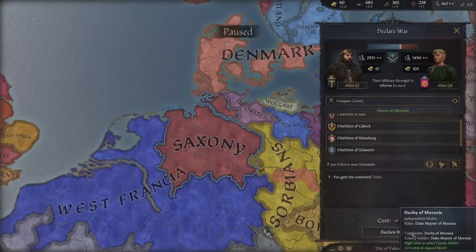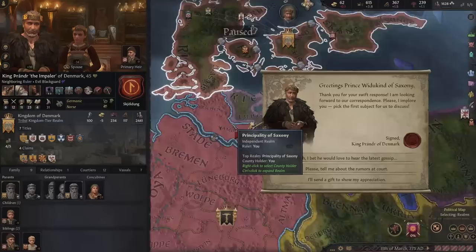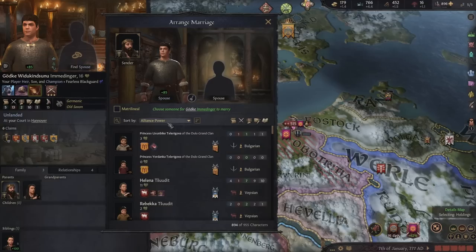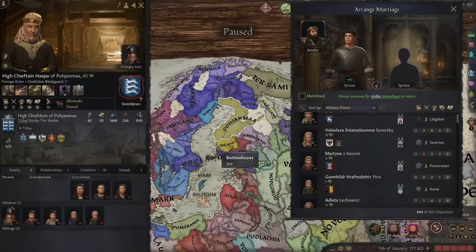We'll grab that northern coastal bit to get more coastland in the realm. Storming the capital first. We're also trying to make friends with Denmark since they're more powerful than us right now — stay on their good side for now, even if we end up fighting them later. A skill tactician heir is a bit disappointing — probably just use her for an alliance rather than expecting great stats.